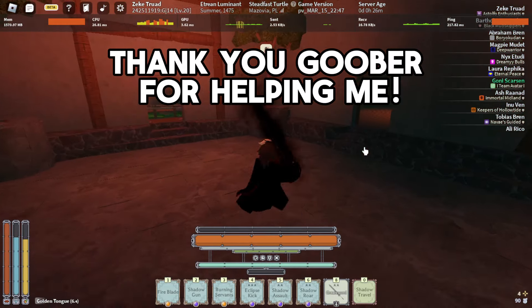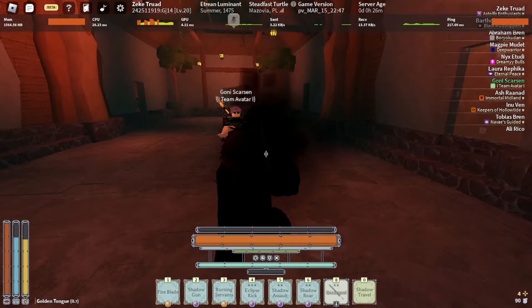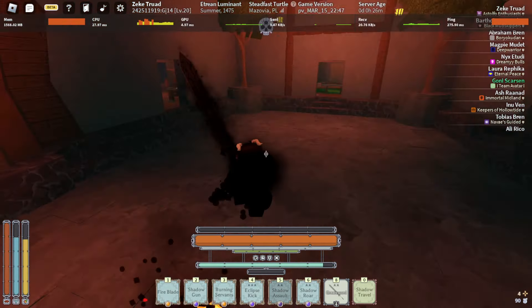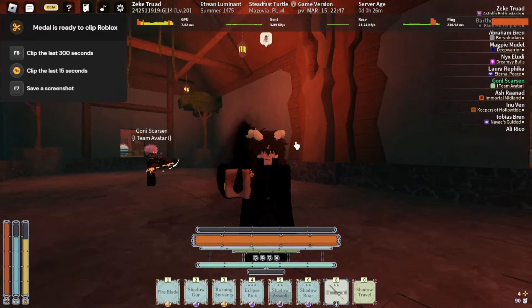Hey guys, so today there's been a new update on Deepwoken — there's been a new spark added to the mantra Shadow Assault. This is Shadow Assault without any spark and when you have full health.